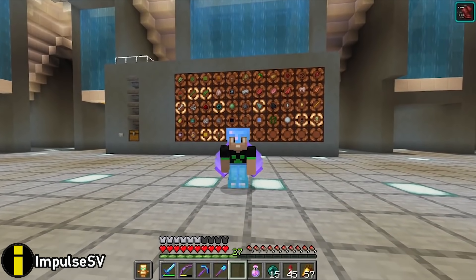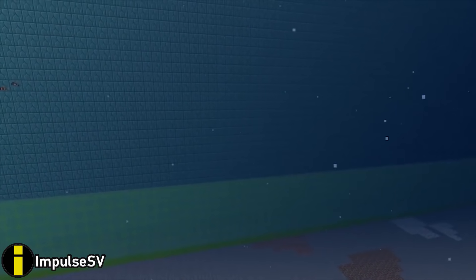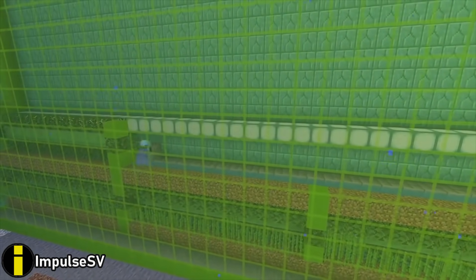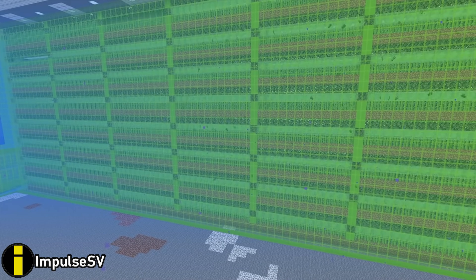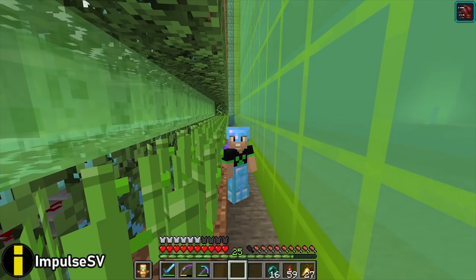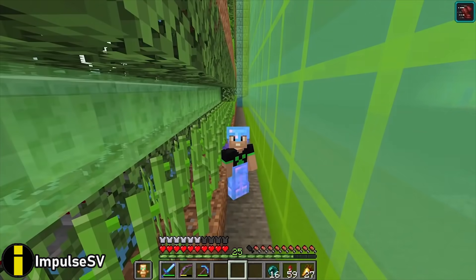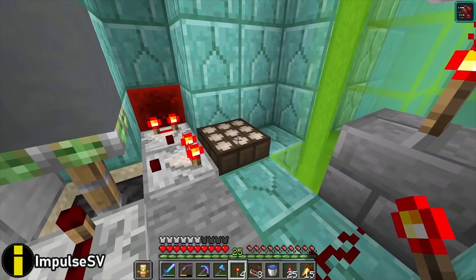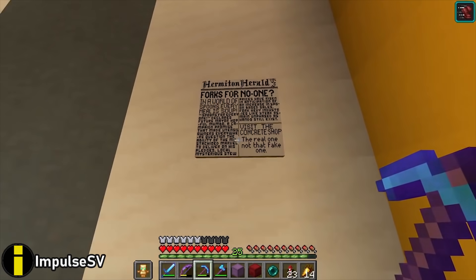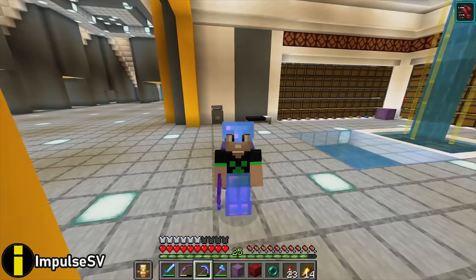ImpulseSV isn't afraid of the water and devotes another wall of the flooded basement below his futuristic pyramid to a sugarcane farm, which produces some oddly satisfying mathematical coincidence — a perfect nine stacks. He's just done setting up a clock to harvest it at midday, when he notices the local newspaper seems to be advertising a rival concrete shop.